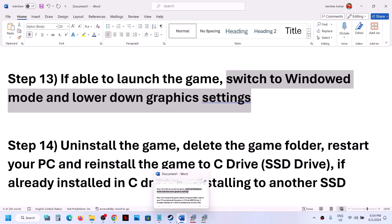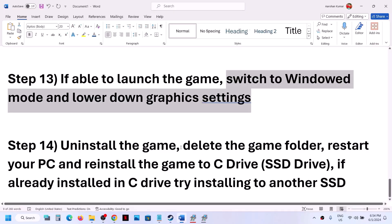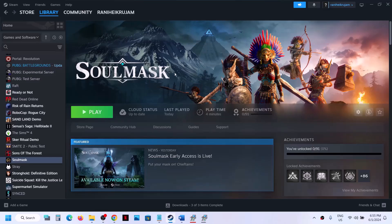The last step is to uninstall and reinstall the game. Right-click the game, select Manage, then Uninstall. After uninstalling, go to the game installation folder and delete the game folder. Restart the computer, then reinstall the game to the C drive — if it was on a D or E drive, try C drive instead. If already on C drive, try installing to another SSD. One of the steps shown in this video should help get the game running. Thank you for watching — please like and subscribe.